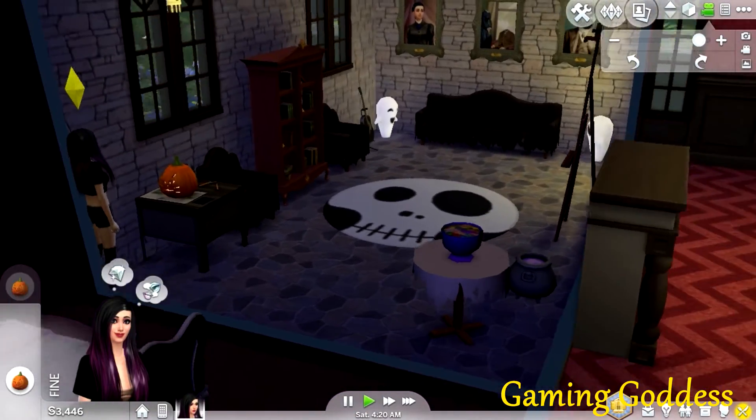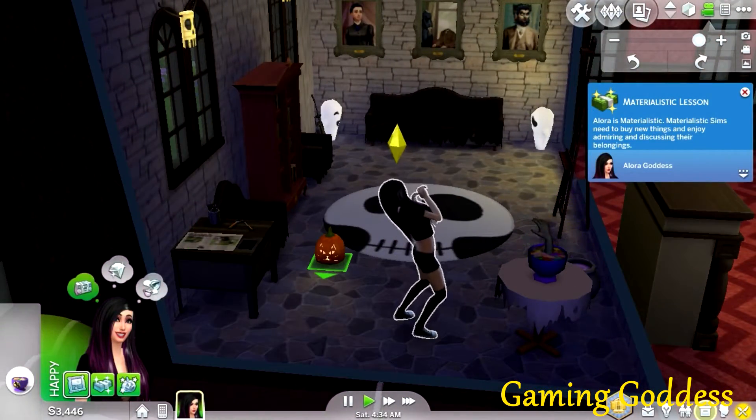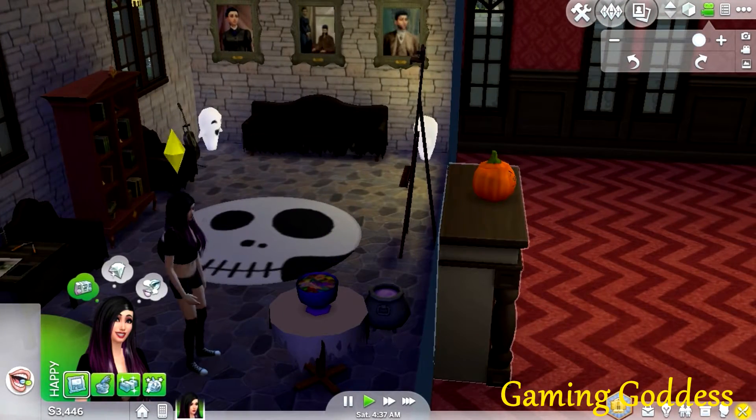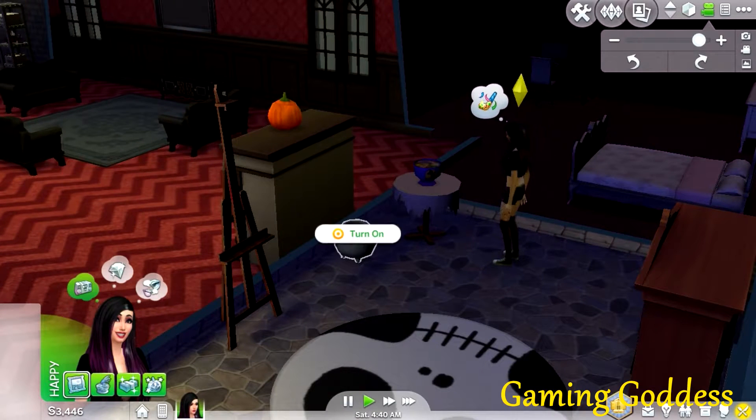We can now see that we have a couple of really cool household items. The pumpkin carving table is probably my favorite. I love carving pumpkins for Halloween and now my sim can do it too.